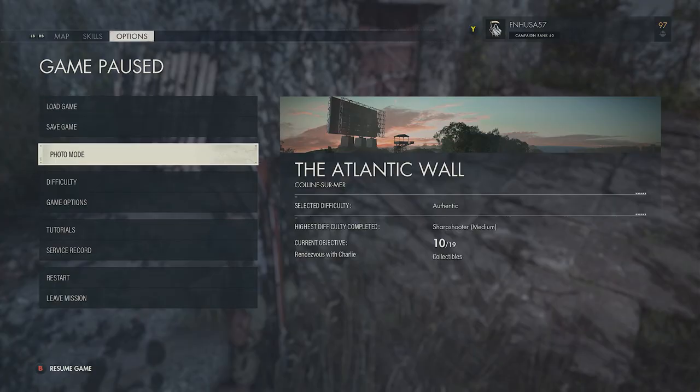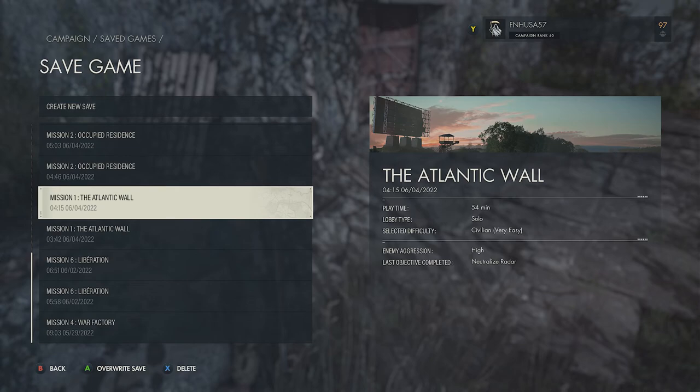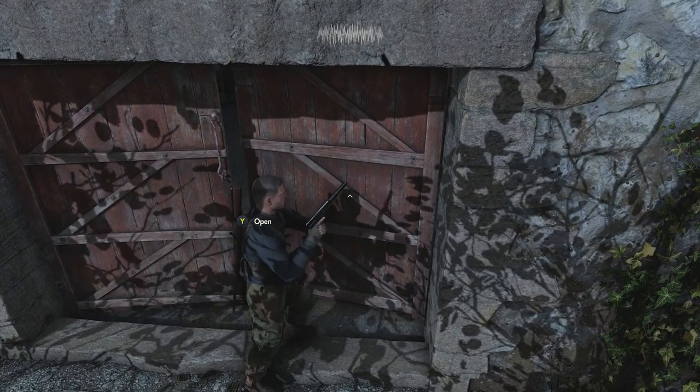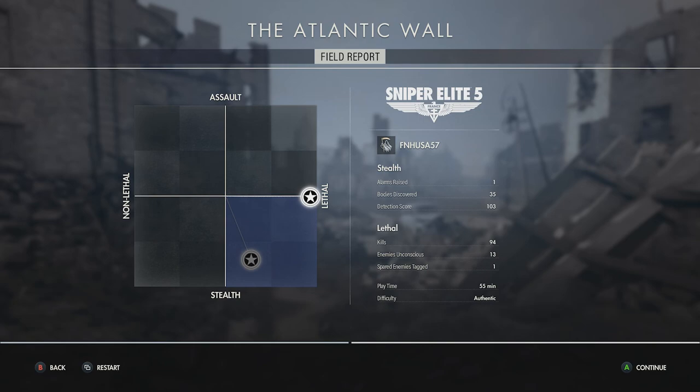If you pause the game at that point, click on Save Game and create a new game save — that will save your game as if you are on authentic difficulty. However, in the game save it will still state civilian or easy, whatever you're on. But for the purposes of this achievement, you will get credit for authentic difficulty as long as you have a very specific pop-up at the end mission screen. Once you've done that and got the save, go ahead and exfiltrate the mission, skip through it. The only thing you need to check is right here on the field report — at the very bottom right it will say difficulty: Authentic.